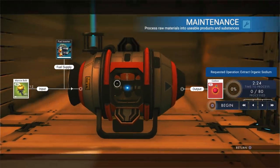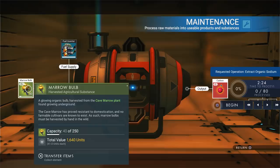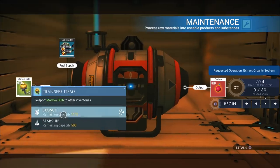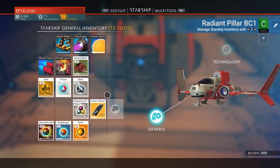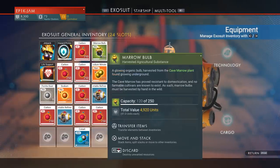So that you're left with the original one you placed - open that up too, and there's the marrow bulb. Take that out as well. Now if we take a look at our inventory, you can see I've gained 120 marrow just through doing that for two seconds.